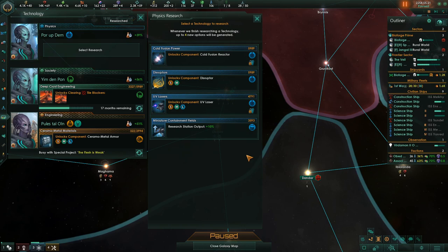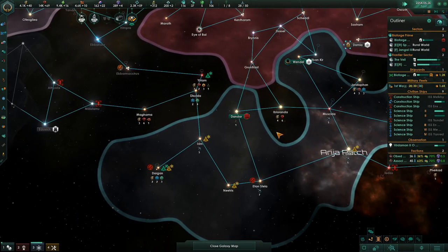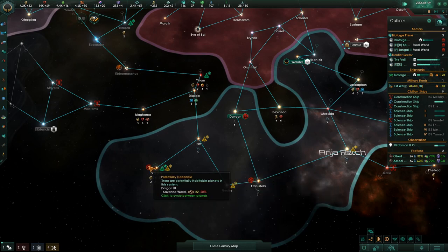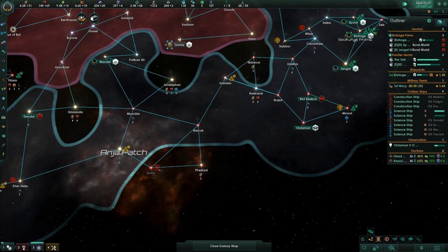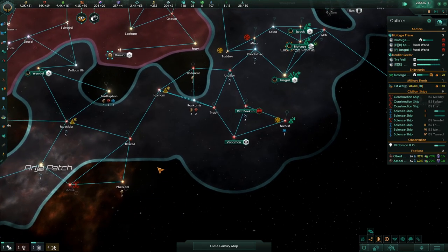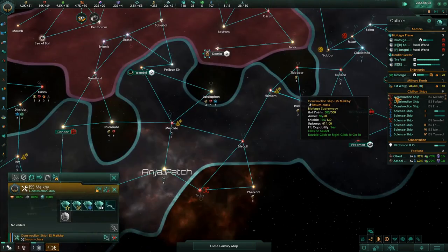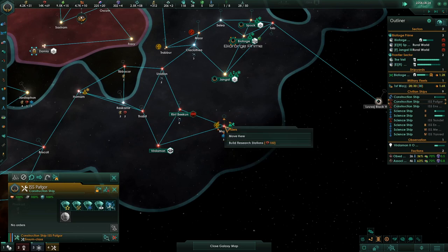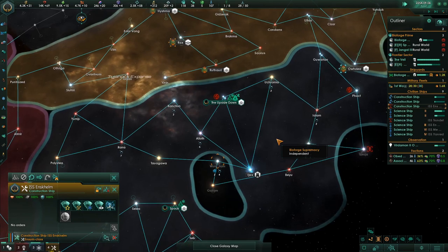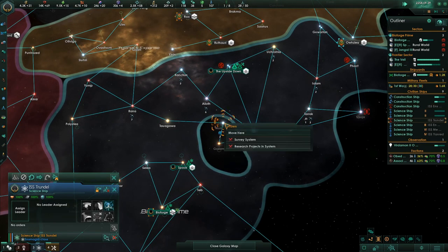I'm trying to build — look at this desert world here. Look at all these different worlds we could terraform and turn into some really nice stuff for ourselves. There's also a void cloud fleet down here. I feel like I need a lot more fleet power to tackle that because they're going to chew right through our armor. If we can get ships with better hull tech, that might be the best thing. One of our science ships has no orders — actually, you don't have a science person.